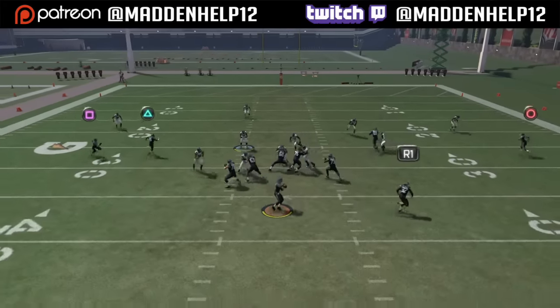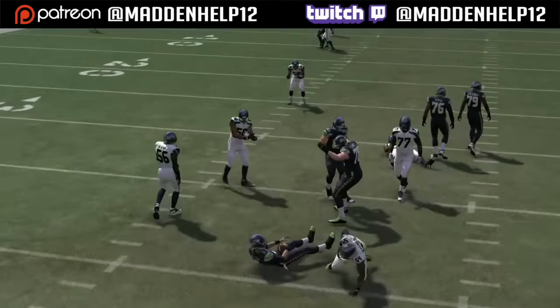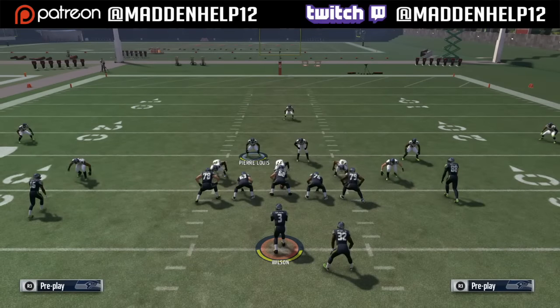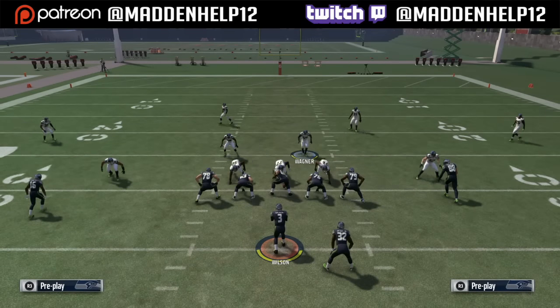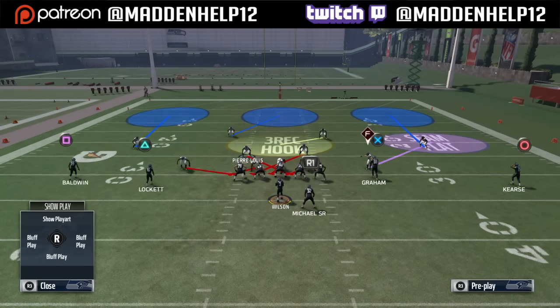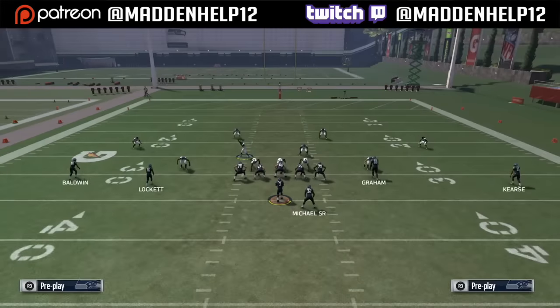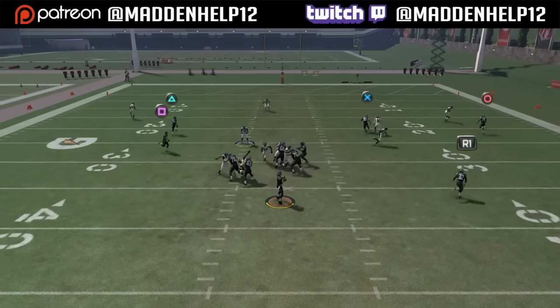So once again, the setup for this is to base align, pinch your D-line, spread your linebackers, re-blitz the left of screen outside linebacker, and move the right middle linebacker back a few steps. It's also great run defense — it'll be able to stop any type of inside zones or even halfback bases because that linebacker will be looping in and tackle the running back in the backfield.